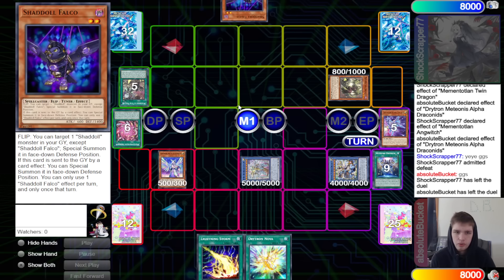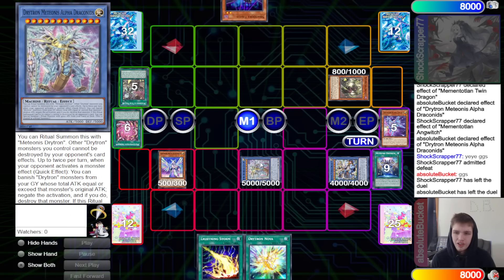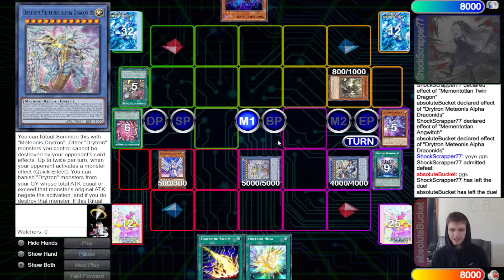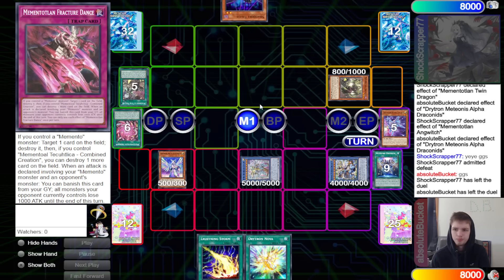Interesting that Memento can access Winda through their engine. The Drytron deck still seems pretty weird — this setup gives a spell/trap negate and two monster negates, and the destroy part is huge. The other card just banishes and sends to graveyard rather than destroying. That's going to be it for the video — the DB Grinder signing off, peace, have a nice day, stay safe, and I'll see you next time.